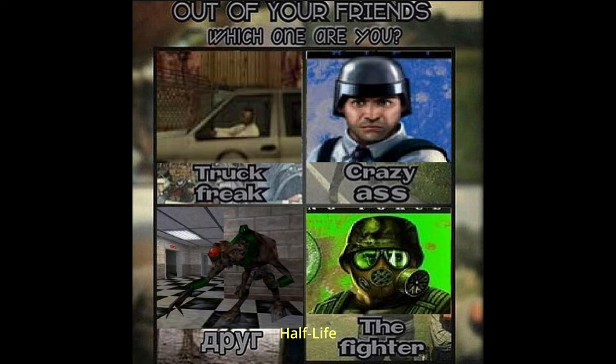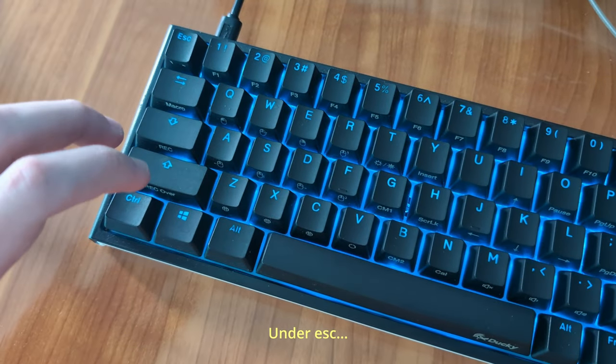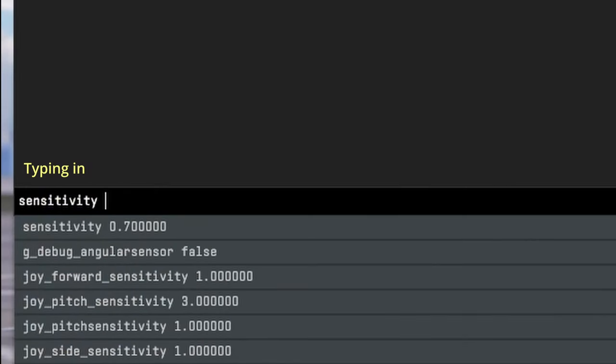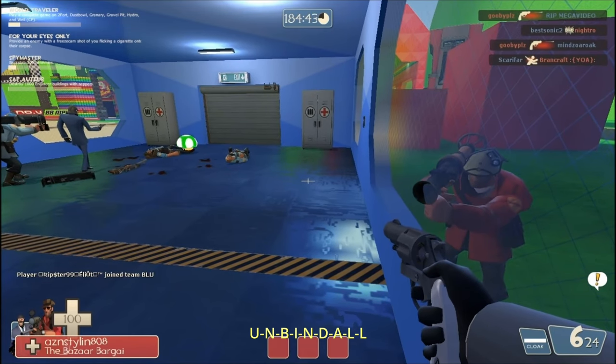You played Counter-Strike, Half-Life, Team Fortress 2, and if you played for long enough, you probably got accustomed to hitting the tilde key. Typing in sensitivity, volume, binding jump to scroll wheel, unbinding all keys — UNBINDALL.